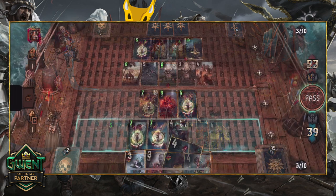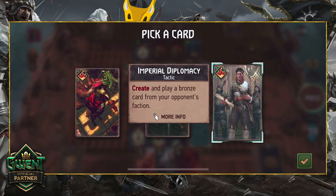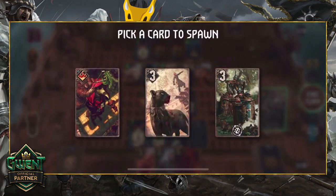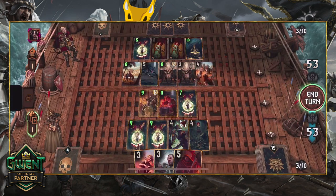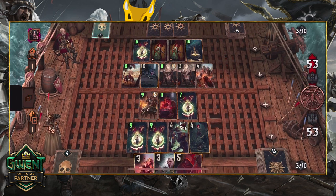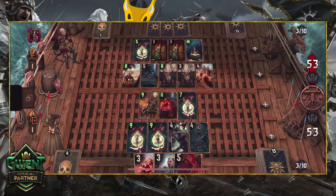Even without Angulem, this deck is pretty powerful. But if you don't want to run her because of her high risk, you can swap her and Pryngilla Vigo out for the Masquerade Ball and another Van Morlehems Hunter. The Ball eventually plays two more Fangs of the Empire, which both trigger Assimilate again, without the need for your opponent to play any scenario cards, and adds a little more poison for strategic use. The choice is yours to make.